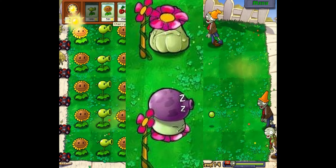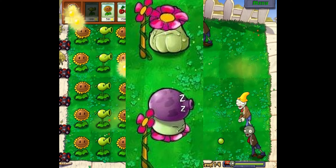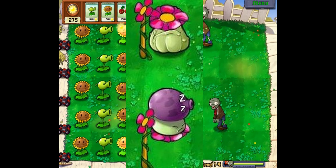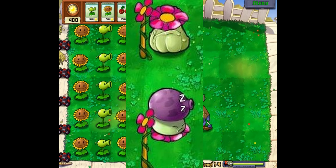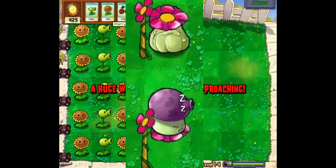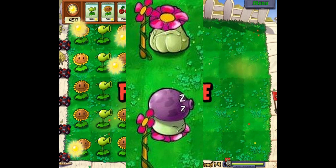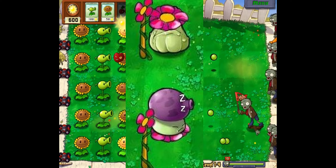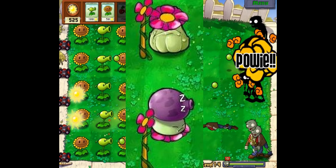Next up is the Vine Lift. The description says plants can be replaced on existing plants but cannot be placed on nuts or cob cannons, and when planted on sunflowers, sunflowers will not produce sunlight. From what I can tell, this Vine Lift kind of just replaces plants instantly. I don't really get the purpose of this one because instead of just waiting for it, you could just plant it yourself manually. It also says the M-Zombie will directly attack the plants below and go straight through, which is hard to tell with these translations.